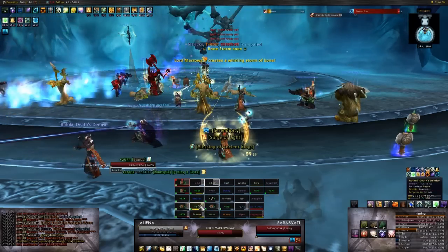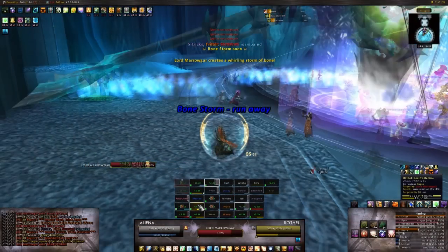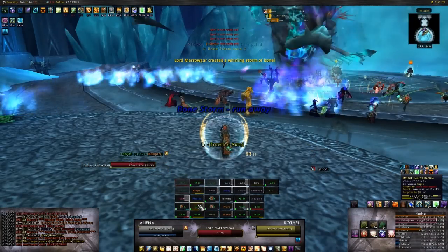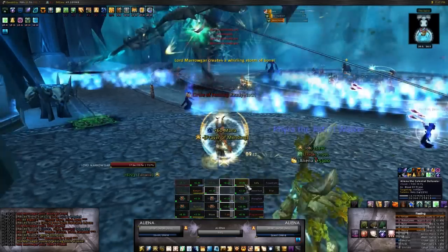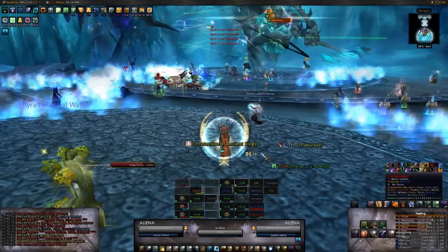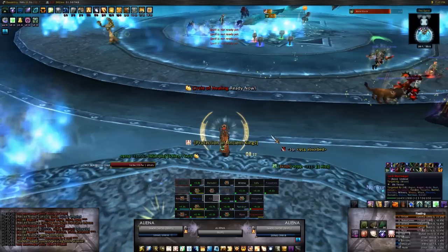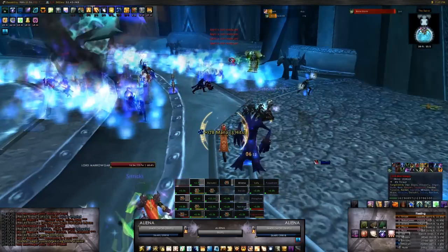Disc priests make very effective raid healers for this fight. They can quickly bubble any slowpoke standing in fires and spike people, as well as pre-bubble the raid when Bonestorm is coming up to greatly reduce the damage taken. Prayer of Mending should also be kept up on this fight. Penance is best used on helping out with tank damage unless you have an emergency like someone getting spined in a fire.